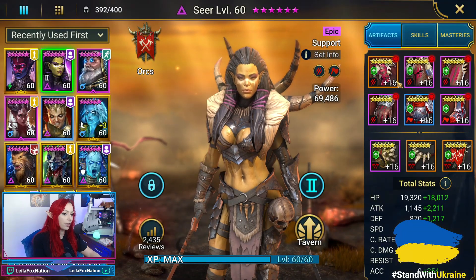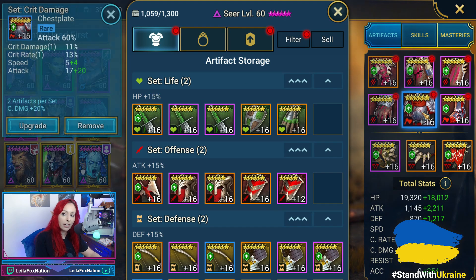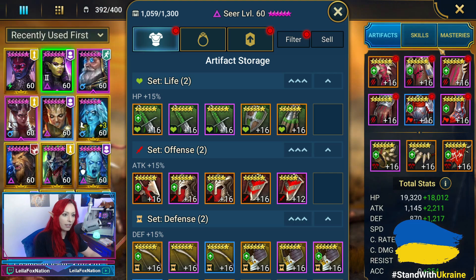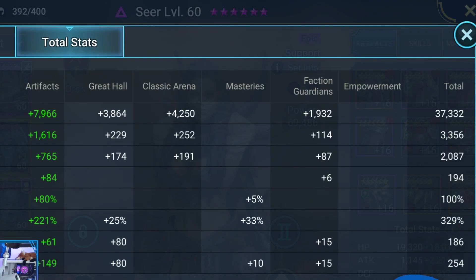Next up is Seer. She happens to be in a Savage set and also in a Crit Damage set. Seer's at 194 speed and her Accuracy's at 254. Degree was also pointing out that the 329% Crit Damage is not necessary, but what is critical is that she has 100% Crit Rate — that is really, really important on her.